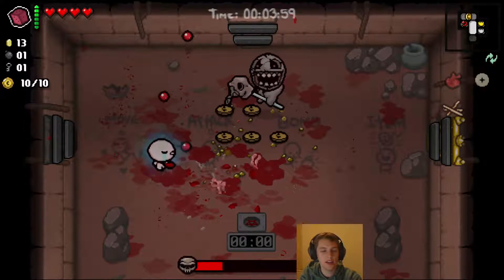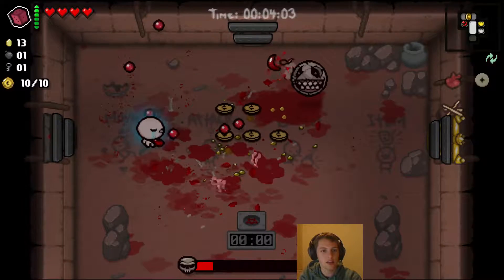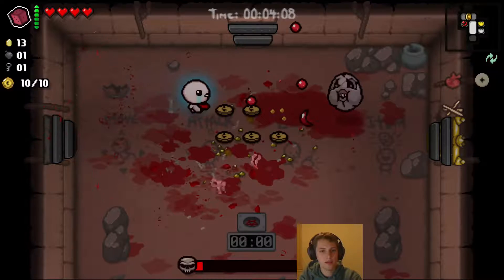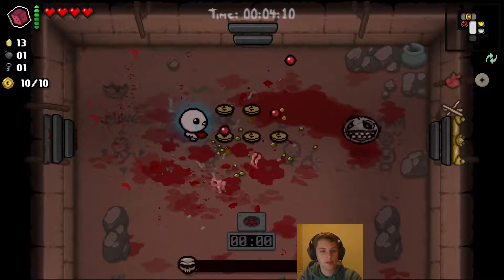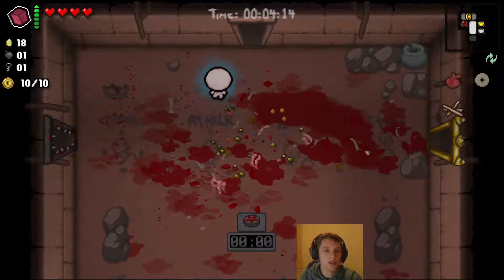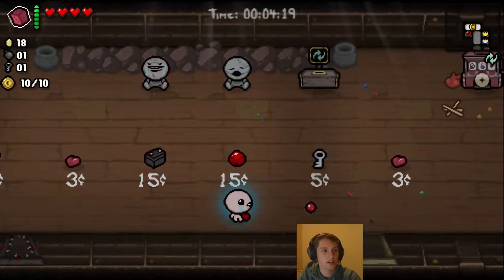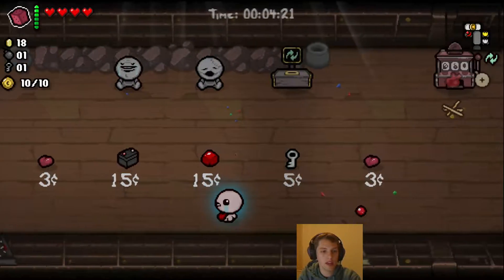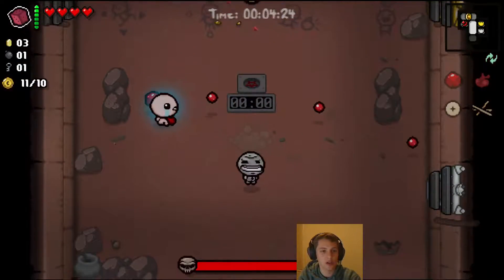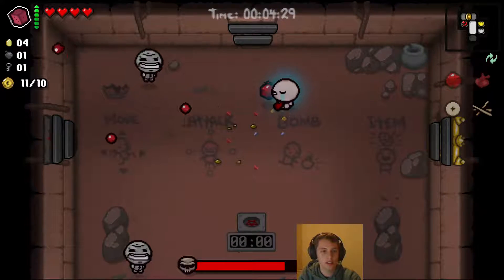We've got plenty of hearts to trade for Devil Deals, so hopefully we've got some nice items here. I've got 18. I've got a bomb, I've got a key — I might just buy the orbital. Seems good, let's do it. So I've got two defensive items and one damage up so far. Chances are I'll see a damage up out of the Devil Room, if I see an item at all.